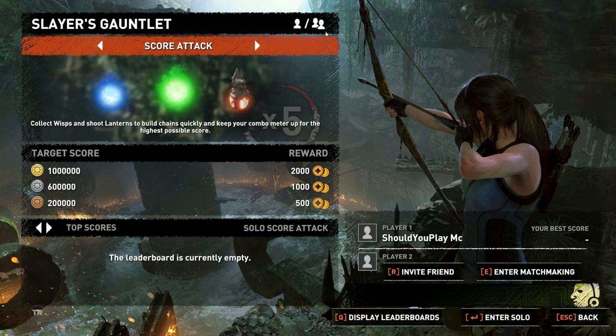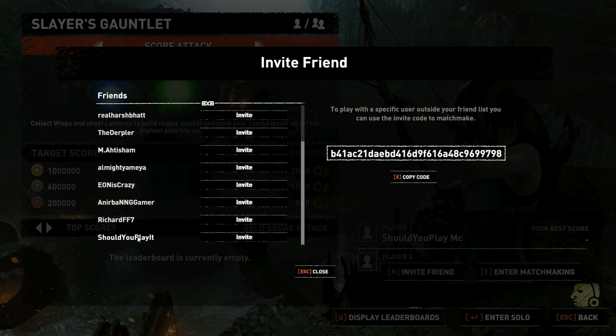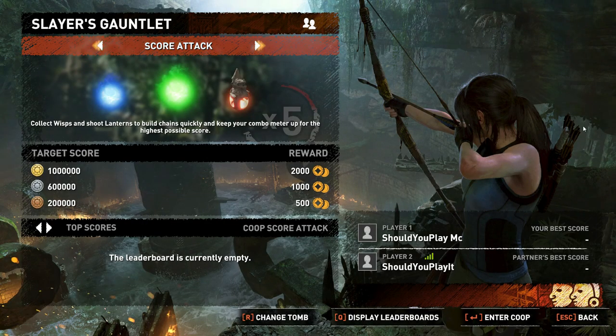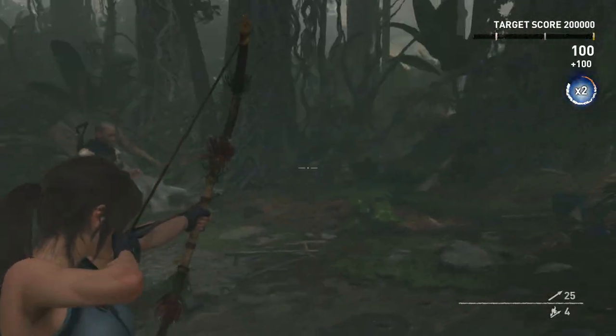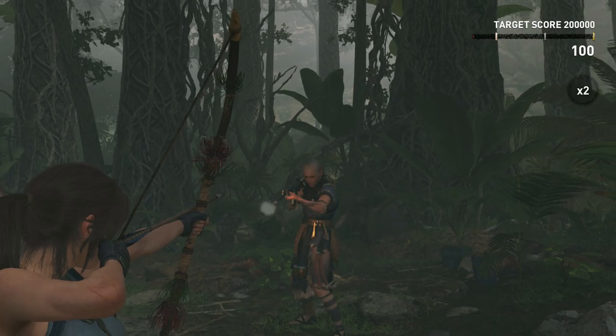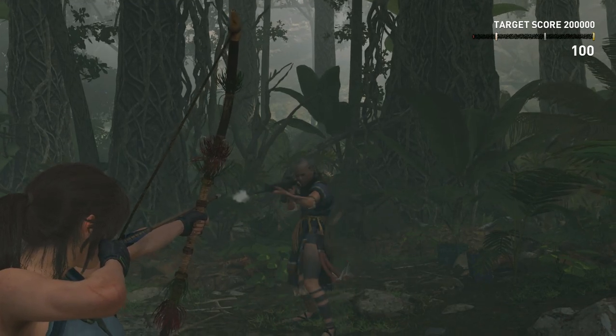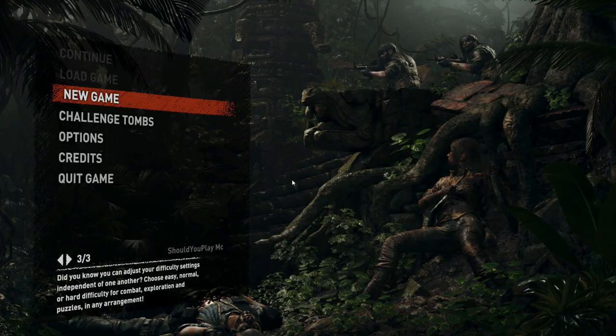We're going to choose a tomb that can be played either solo or multiplayer and go to invite friends. Our friend appears in the list, so we click invite, they accept, and they're in the session. We try to enter co-op together — you can't shoot each other, so no friendly fire. You can see each other's weapons and equipment in the session.